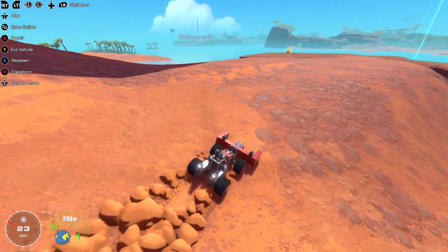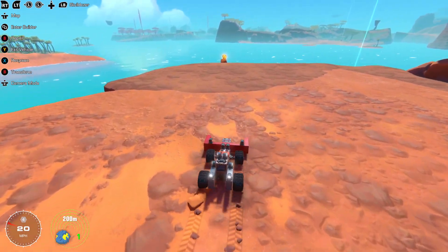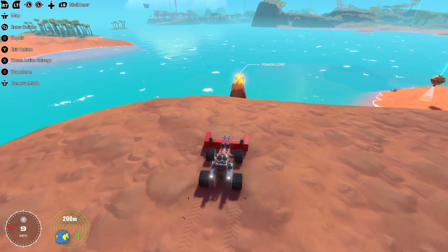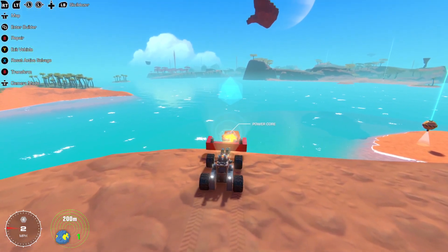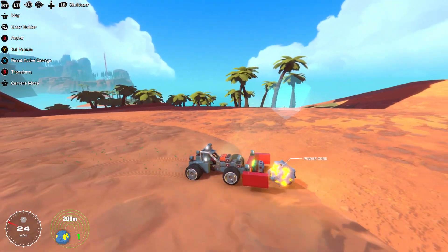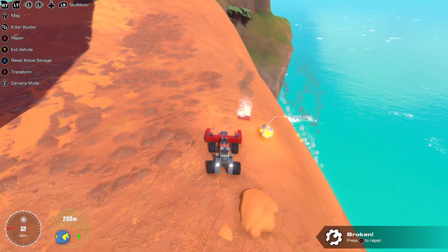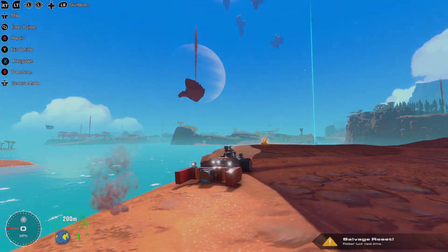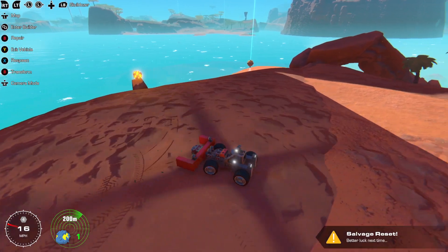All right, here's our other part. We can snag this with our tractor beam. It's a power core. Let's push that out. There's the power core — oh no, what happened? Reset. Try again. I guess we went too fast off the edge there.